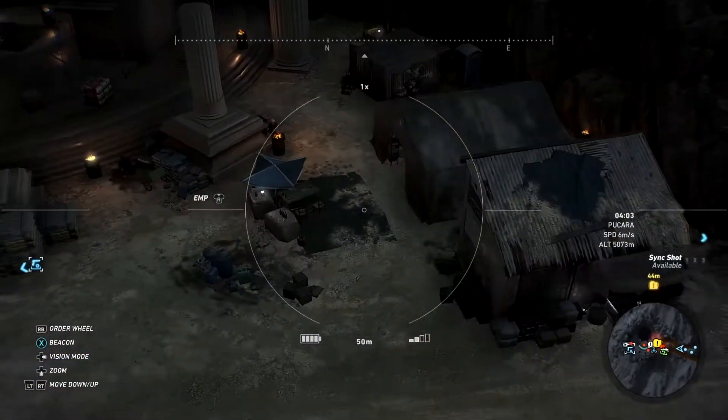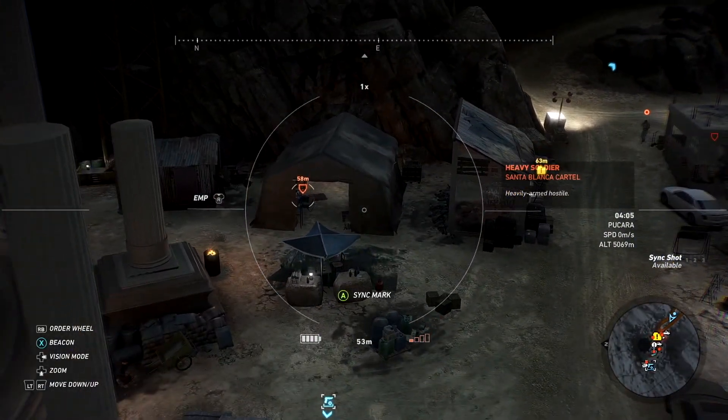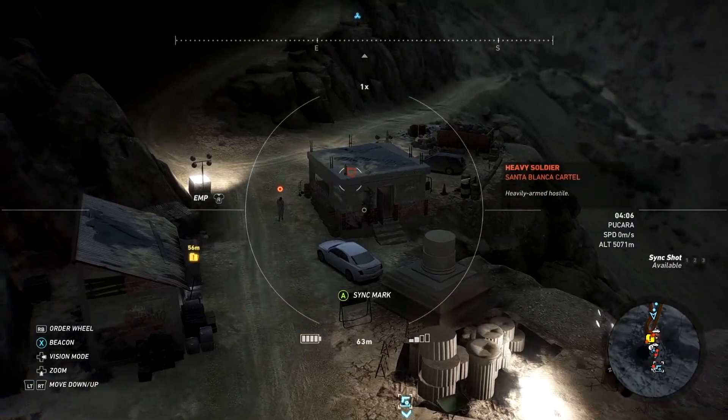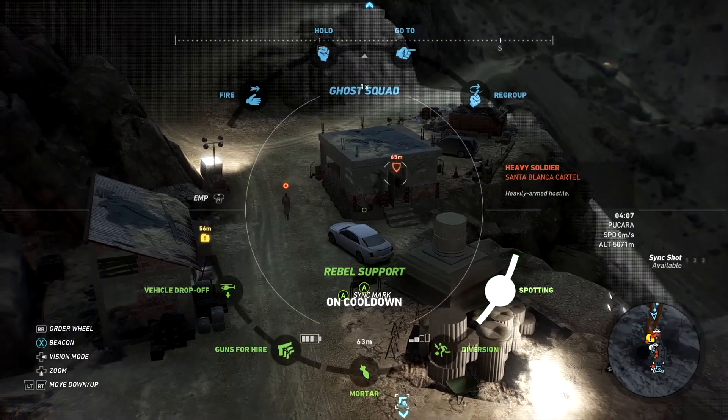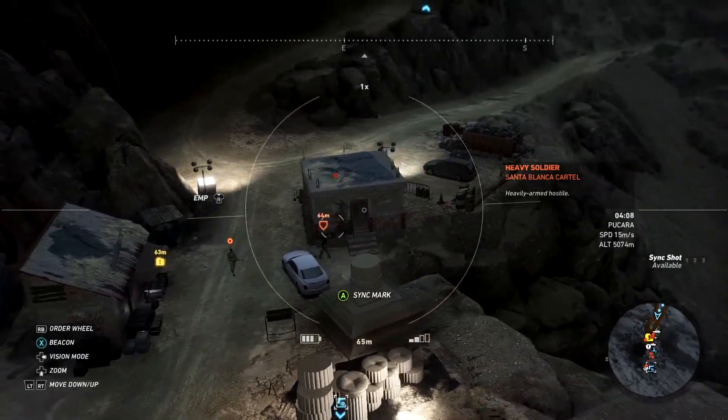The Stoner LMG A1 comes with the extended buttstock as standard, so collecting this will grant you the folded version, which reduces accuracy and improves handling. Whether you want to use this or not totally depends on how you like to play with LMGs or the Stoner in particular.